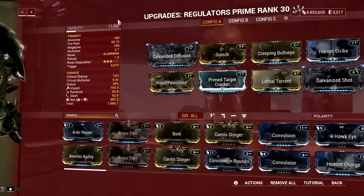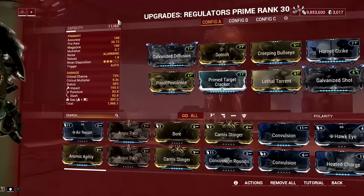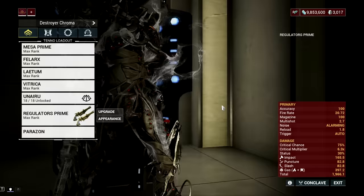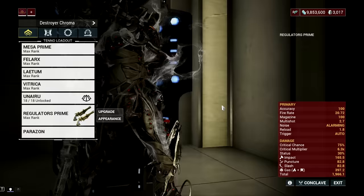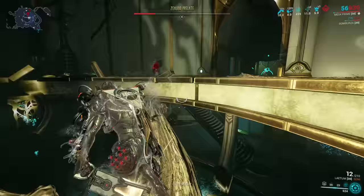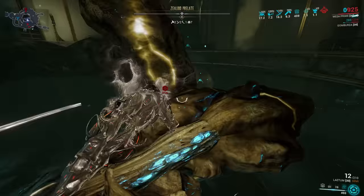The whole fight is pretty simple. At the beginning, just melt the health of the boss with Mesa's Peacemaker, then proceed to Stage 2, which is basically killing the Bastion, getting the light to expose the Zelloid Prelate, melting the health of the boss, then killing the infested which the boss is linking to heal, and then repeat. If done right, you can beat the Zelloid Prelate in just 5 minutes or less.